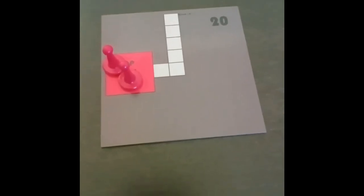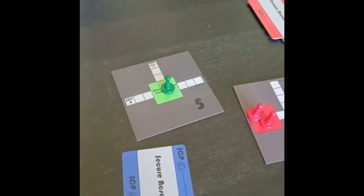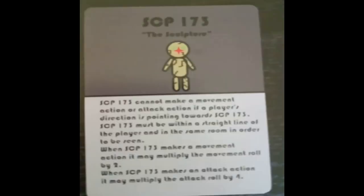The SCPs start on room number 20. The 9-tailed fox starts on room number 1. The chaos insurgency starts on room number 5. The D-Class starts on room number 11. The scientist starts on room number 17. In order to determine the SCP each SCP player plays as, they will roll the 6-sided die and refer to the rulebook for which SCP corresponds to which die roll. In this case, the SCP rolled a 1, meaning they are playing as SCP-173.